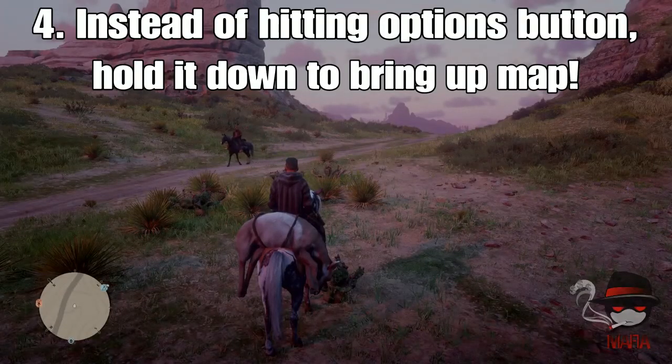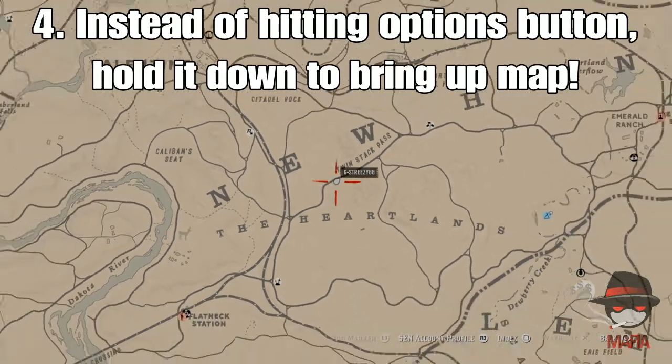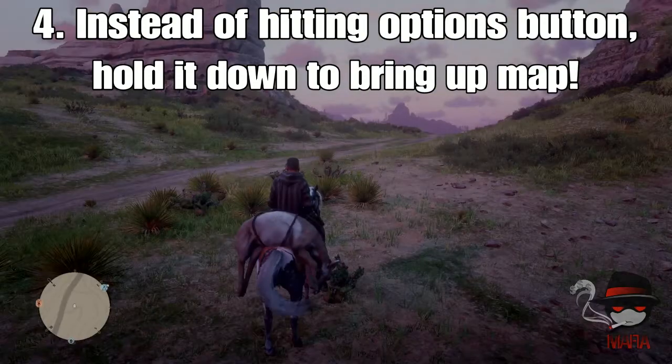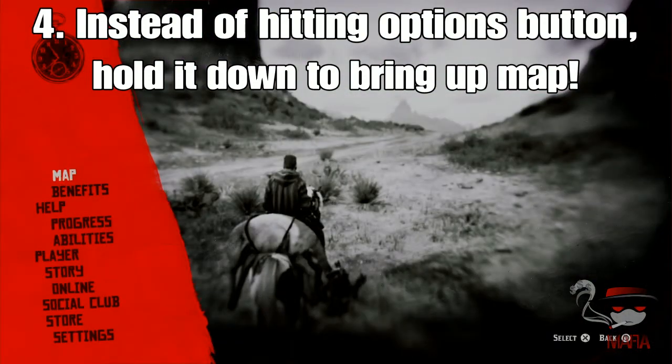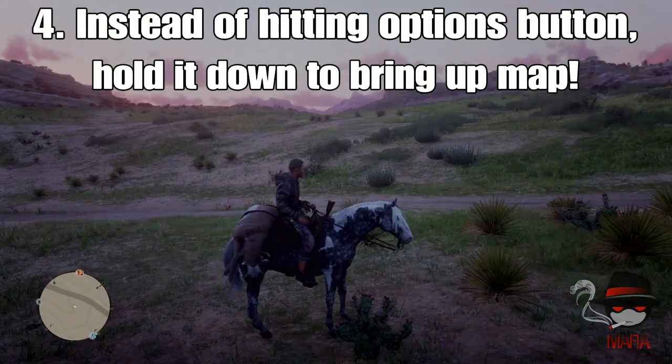Finishing up with number four. Instead of hitting your options button, you just hold it down — as you can see right there — and it brings up your map. Instead of just hitting it and then hitting map, you can just hold it down and it automatically brings up. When you hit options like that it'll do that, but if you hold it down, the map will come up that way too.